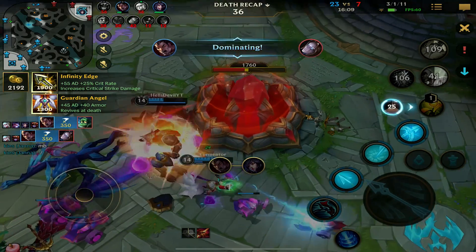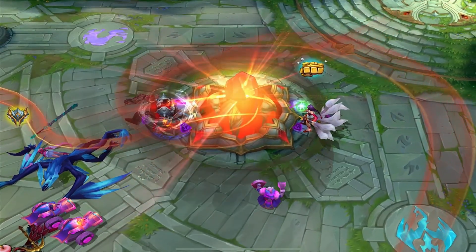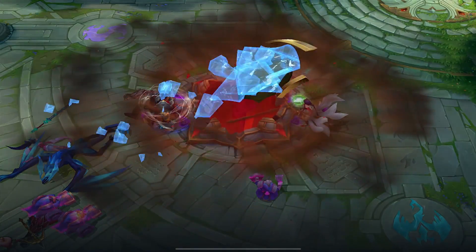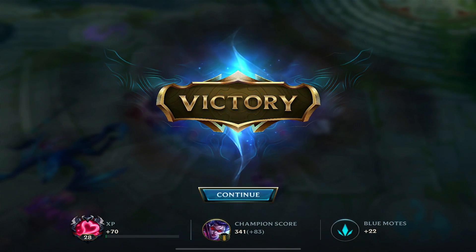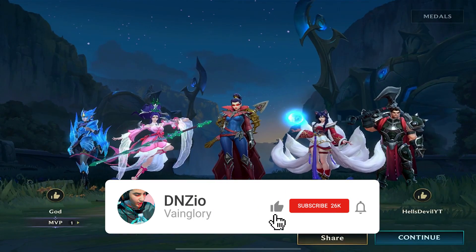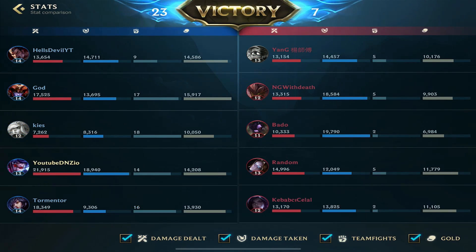Game should be over here with Hells focusing it. Yeah, it's for sure over. 3-1 and 11 assists — I'm the assist king guys, I swear. That was a very clean game, very good by our team. We had a lot of good rotations. Make sure to like and subscribe if you enjoyed the video and want to see more ADC Wild Rift content.